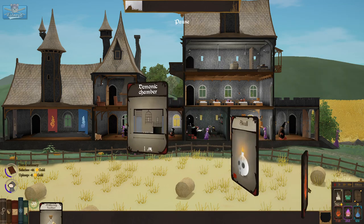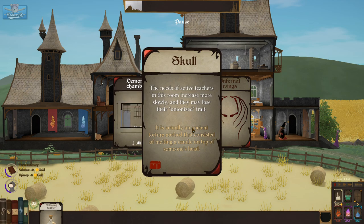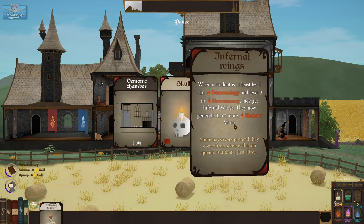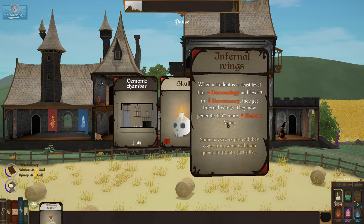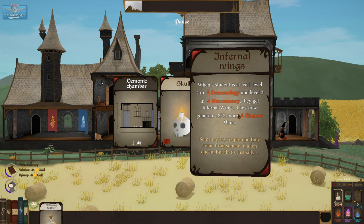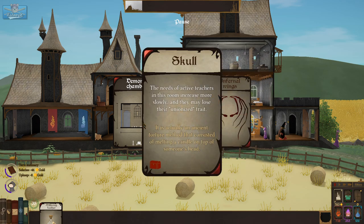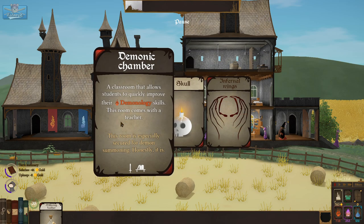Let's buy a shadow deck card. Demonic chamber — a classroom that allows students to quickly improve demonology. A skull, infernal wings — when a student is level four in demonology and level three in necromancy, they get wings and generate 125% more mana. Demon chamber or wings? Some of you could get wings, but I don't know if you're even going to be able to get to level four demonology without a demon chamber.